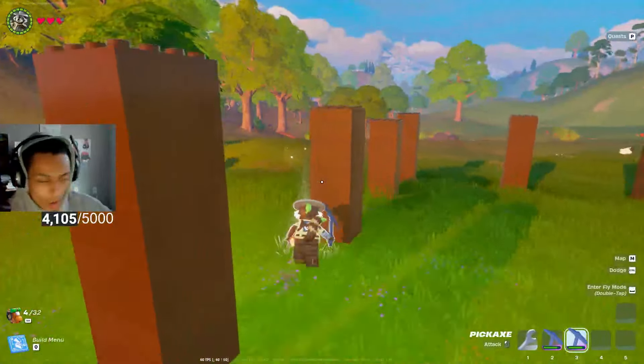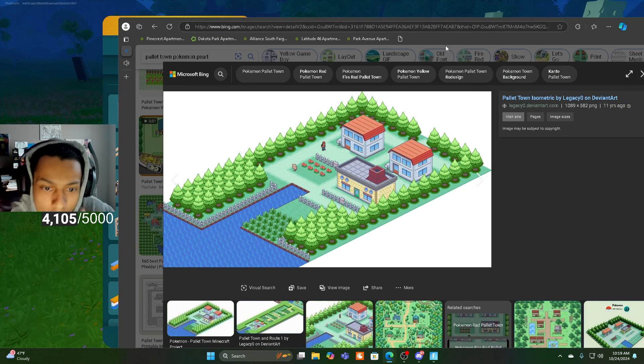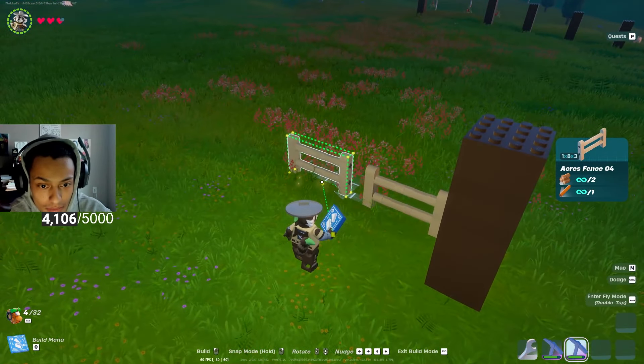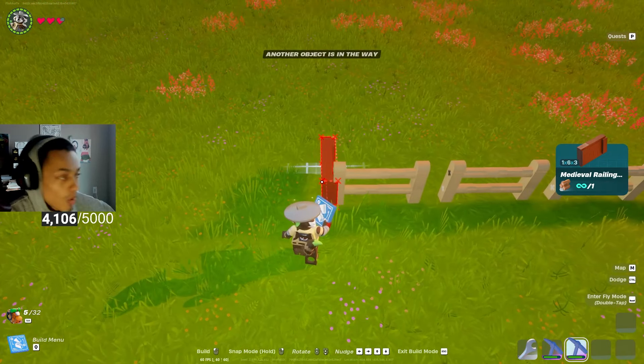So this is the corner of town. I think it's just fence from here. These work really well. Like this — then I can put the water on the inside.